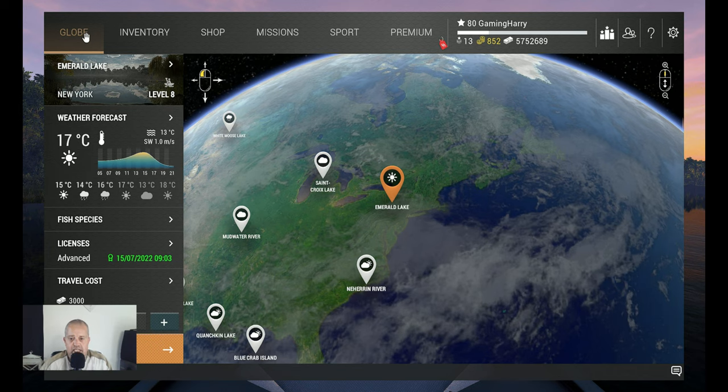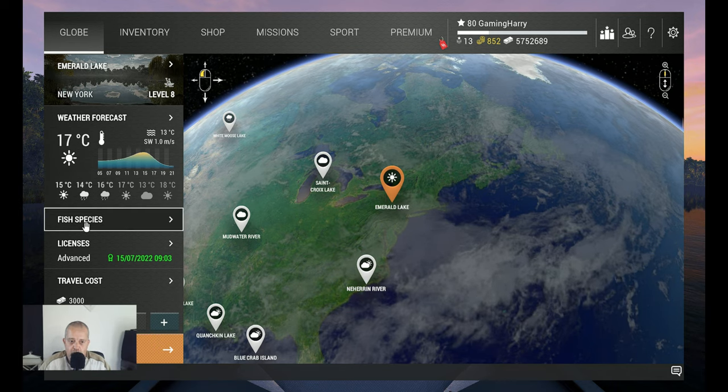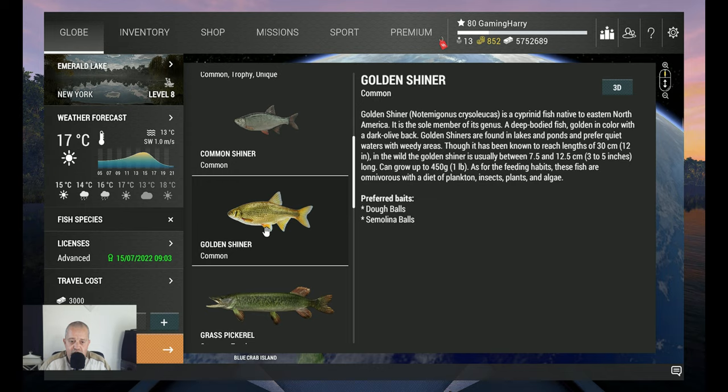Hello friends of the channel, welcome back to another Fishing Planet video. We go to Emerald Lake again because we did not catch all the fish yet — we still need a couple. In this video I'm going to show you where I catch the Golden Shiner. They are only common, no trophies or uniques, but you need them if you want to catch all the fish that swims in Emerald Lake.